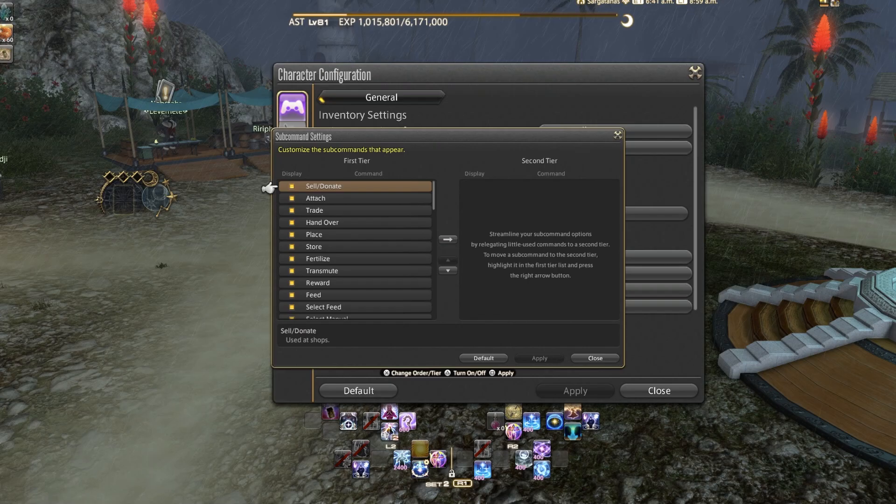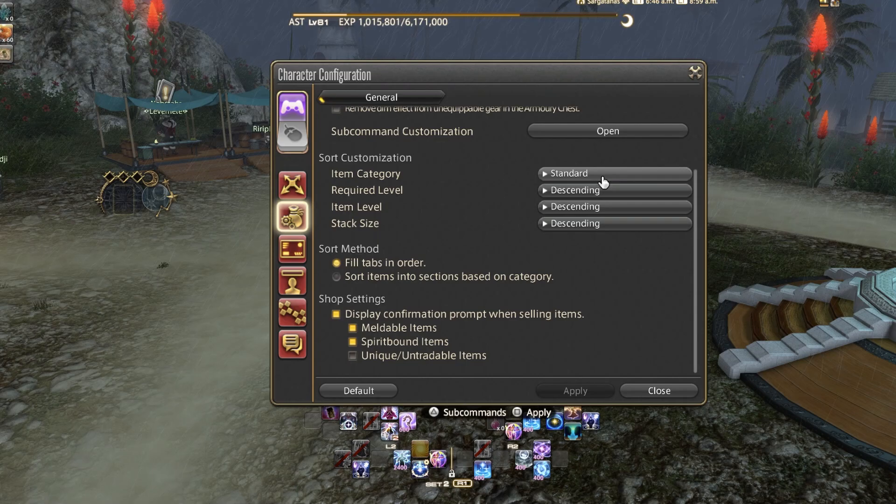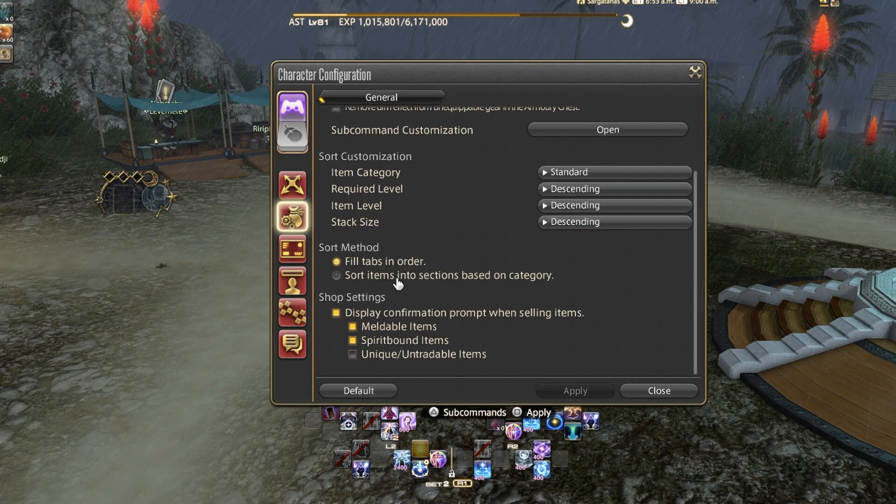Sub-command customization lets you customize a second tier of sub-commands, from first tier to second tier. Sort customization options include Standard, Reversed, and None — with options for required level, item level, and stack size, all in descending or ascending order. You have a lot of functionality for your inventory sort method, including 'Fill Tabs in Order' and sorting items into sections by category. Under Shop Settings, you can display confirmation prompts when selling meldable items and control spirit bond and unique untradable item prompts.